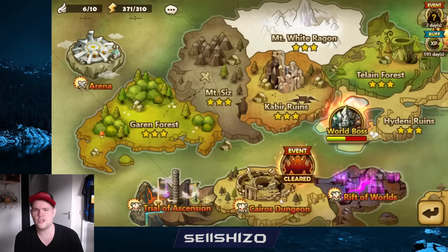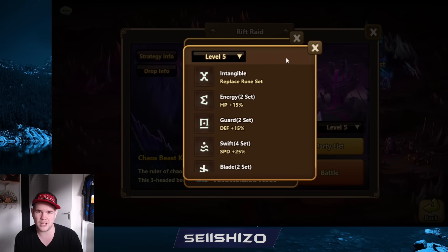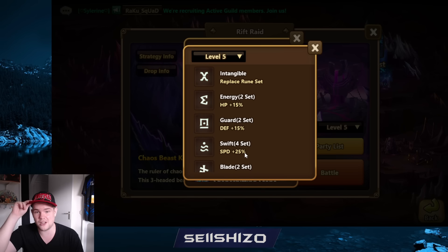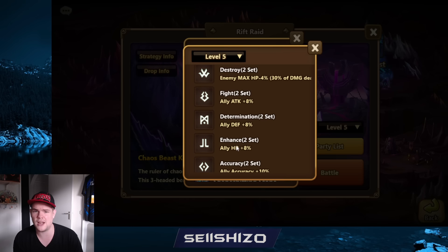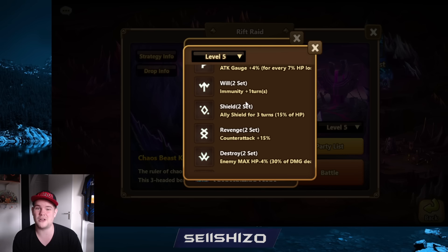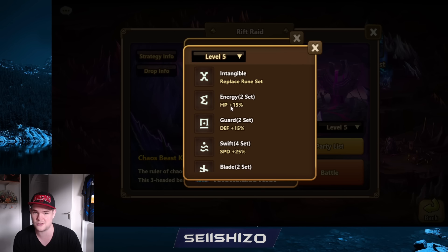Why does R5 suck? That's where we get all the grinds, that's where we get all the good stuff, right? Yeah, that's where we get grinds - but the big issue is we can get all of the grinds, and there are a lot of grinds we simply do not need. We don't need them for seal, tolerance, accuracy, enhance, determination, or fight. Arguably we don't need that many shields or vampires either. Adear, focus, guard, energy - not really that useful.